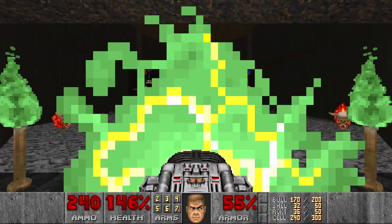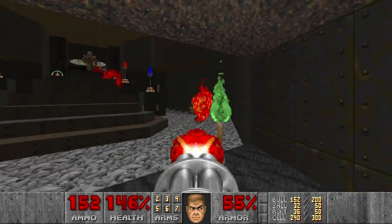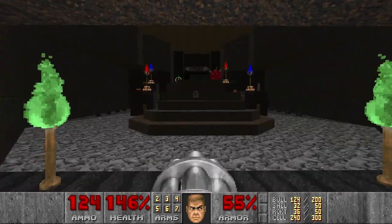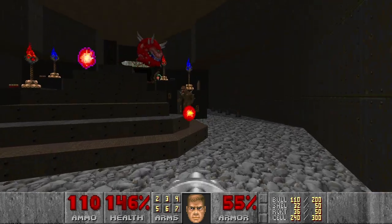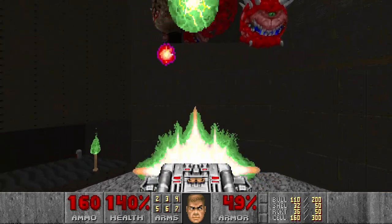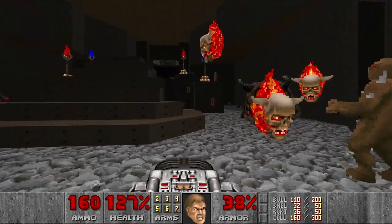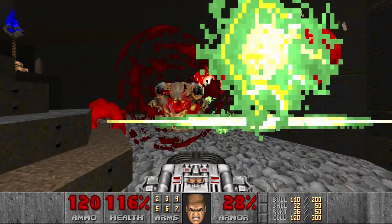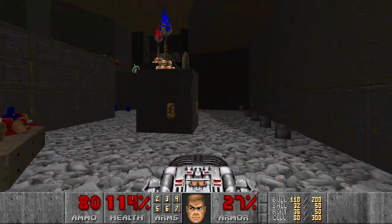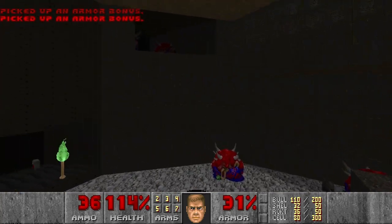And now we go to the final room. There will be like a few Cacodemons and Imps. Why don't I just use BFG? Because so many cells, especially for these guys. And I think there should be more Pain Elementals. Then I think there should be like one Cacodemon and two Revenants left.